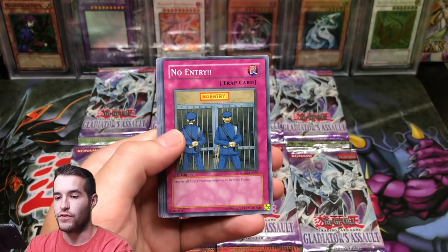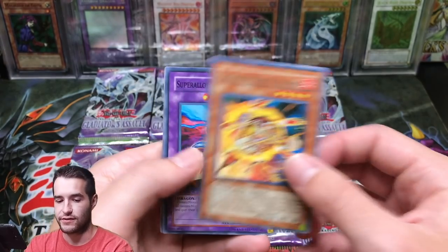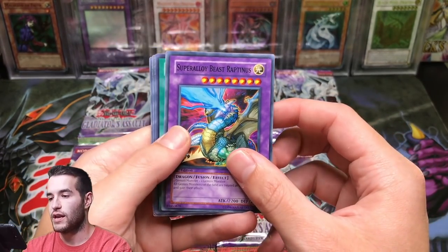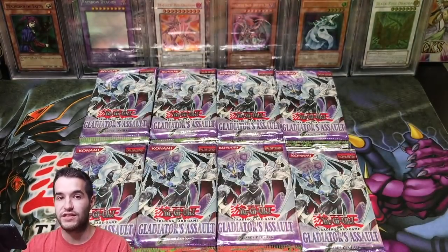Pack 1: Magical Reflex Slime, No Entry, Alien Hypno, Gladiator Beast Laquari — that's a good start, nice rare. We got a Super Alloy Beast Raptinus, Lucky Cloud, Interdimensional Warp, and Cloudian Smoke Ball.